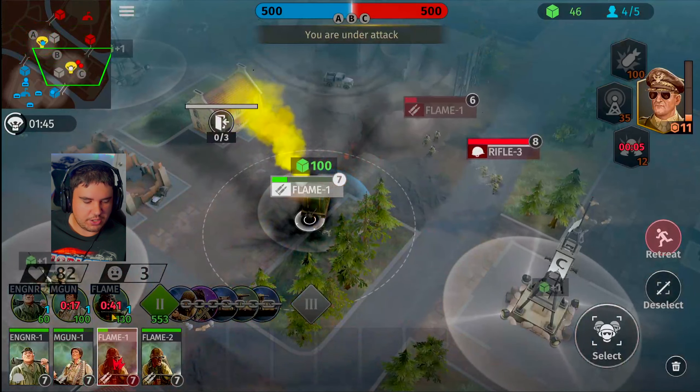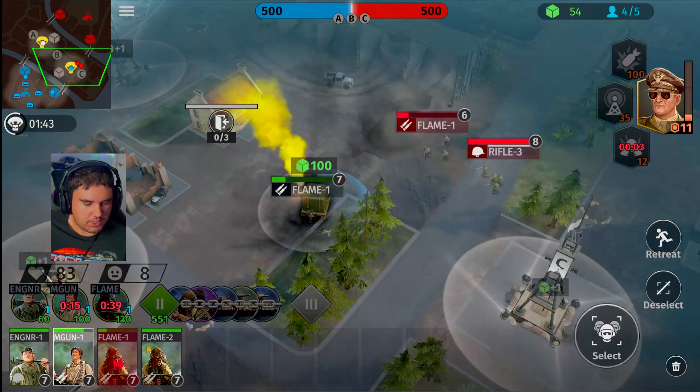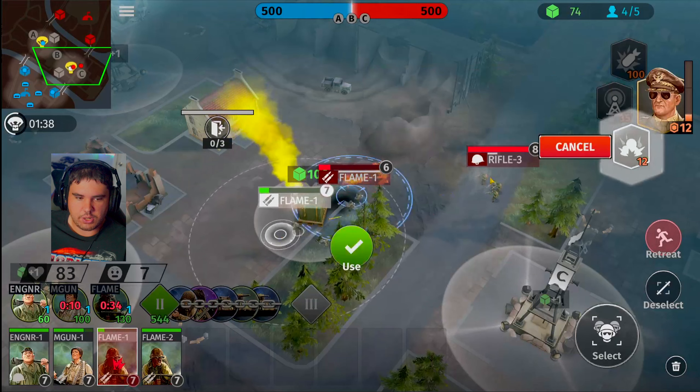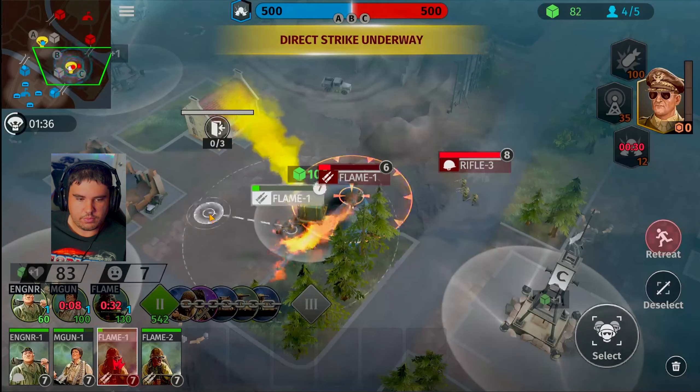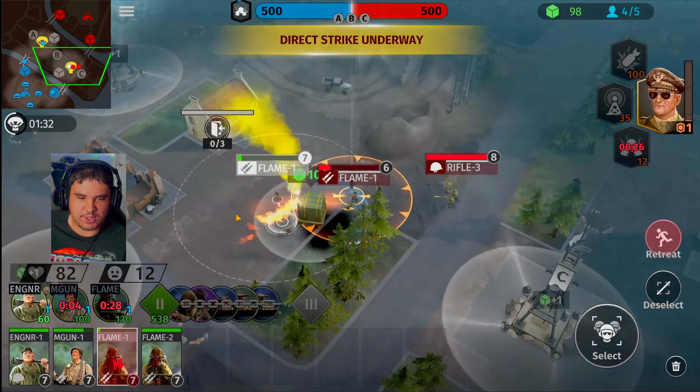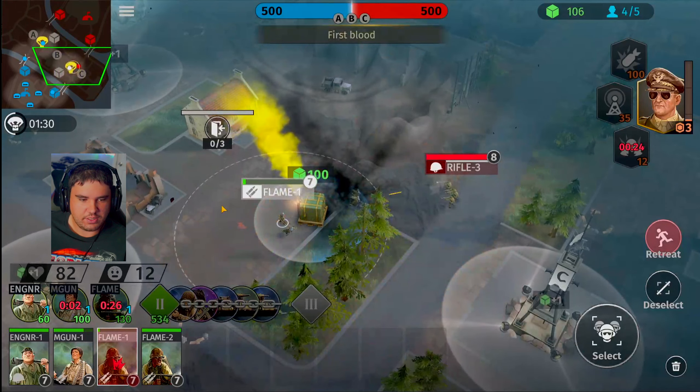Flamethrower Squad is dealing some damage here. We got Flamethrower too. We might stick you over inside this territory. Flamethrower, you bomb strike — boom. See here, if he stays inside the strike zone, he's dead. Nice, get it done.